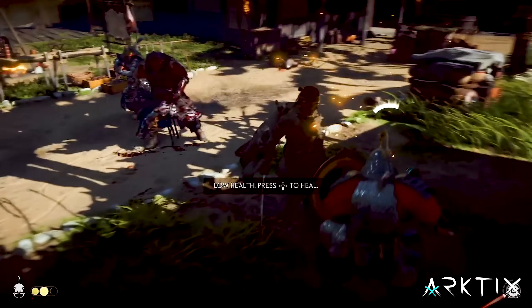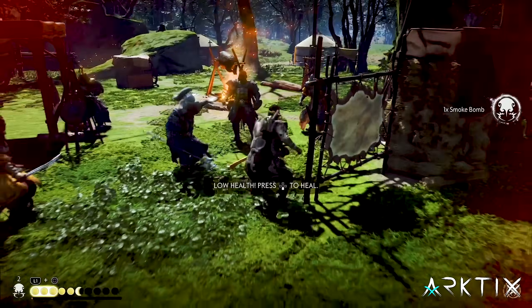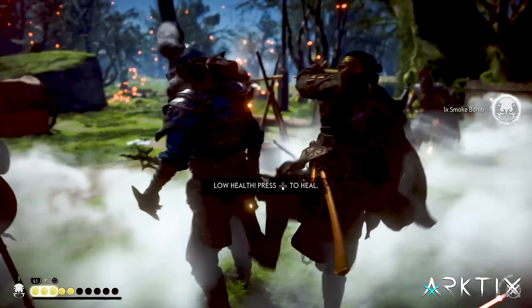I'll link a wiki down below that lists where to get all the charms in the game if you need to find some of these. To use the Invincible Ghost build, start by popping smoke and pulling off a triple assassination.